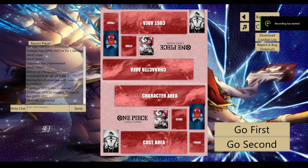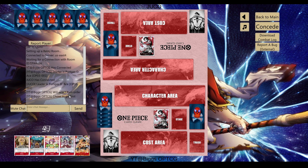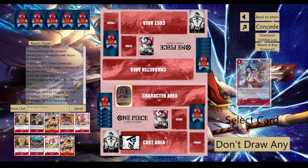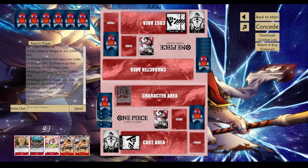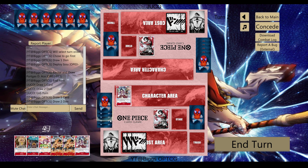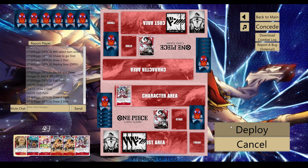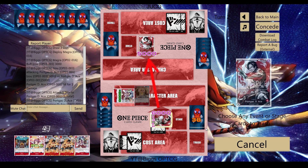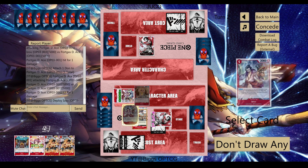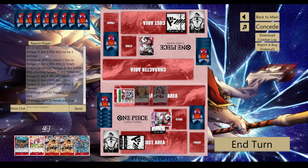We got a mirror match — this is going to be fun. Do I want to go first or second? I think we go first. If he's playing a more control build I might try and leverage damage as fast as possible. I'll just push. Again, we're playing the same strategy — he's going to go down as fast as possible for red. I'm just going to keep playing the short game.